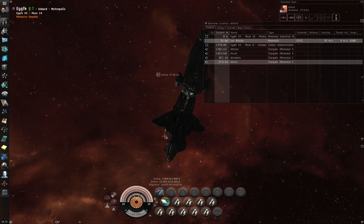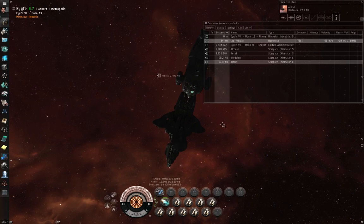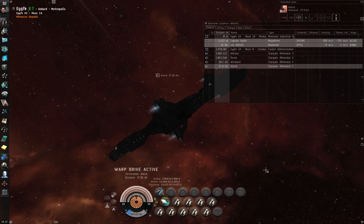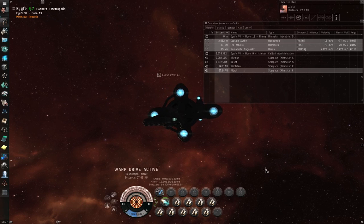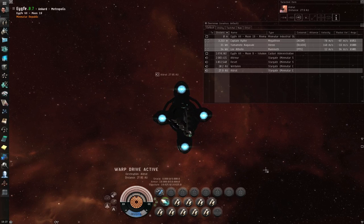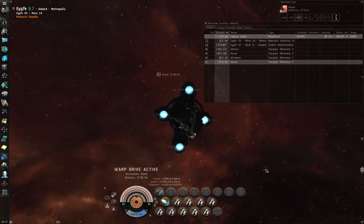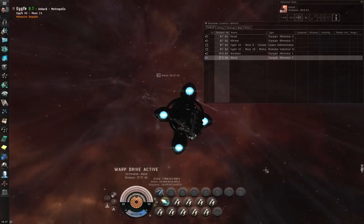Once you're cloaked and micro warping, if you wait too long to drop the cloaking device after the micro warp drive cycle runs out, your speed is going to go from really high to really low. If you wait too long to decloak, you're going to be well below your normal align speed. And obviously, if you wait too long to go to warp after you cut your cloaking device, you're going to get locked and scrambled.